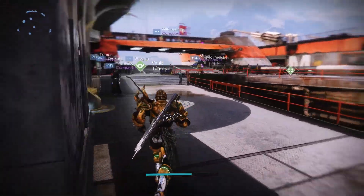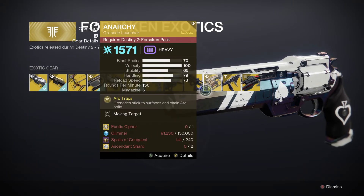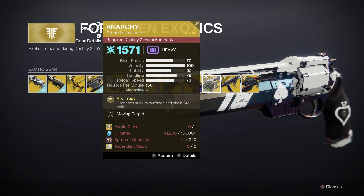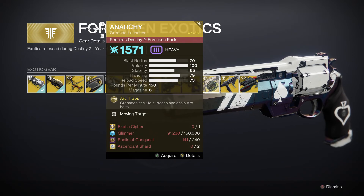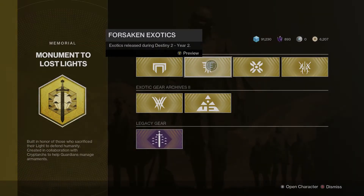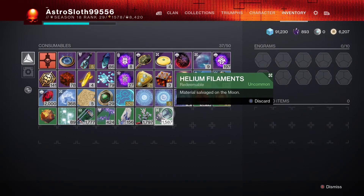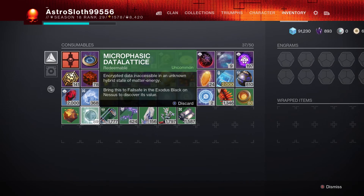The Spoils of Conquest are probably the most tricky ones to get because they require opening raid chests. So these exotic weapons would be the trickier ones to buy just because of the currency they use. But I will show you where to find the standard planetary materials.